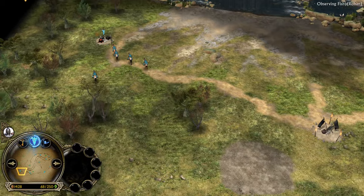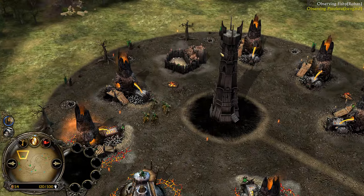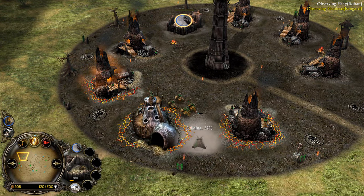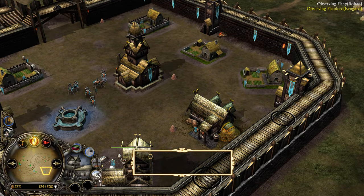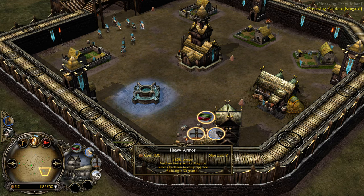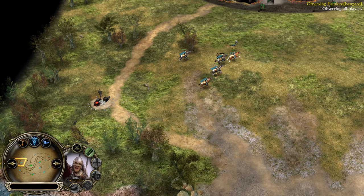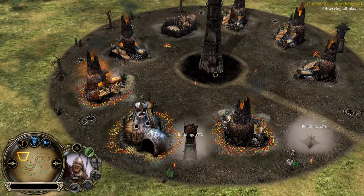2.5 power points collected — pretty good. Good-looking base for Isengard, full base actually. Going for the Warg Pit next to counter the Peasant spam. And also full base for Rohan — he's going for the Armory, going for Heavy Armor first. More laborers, put them to work. Towering up.